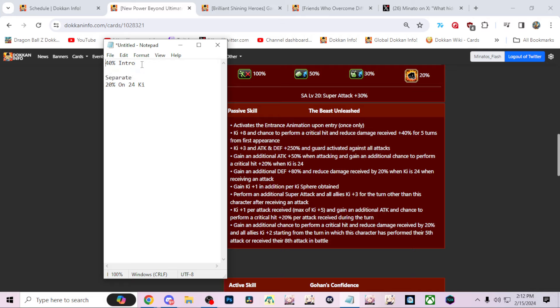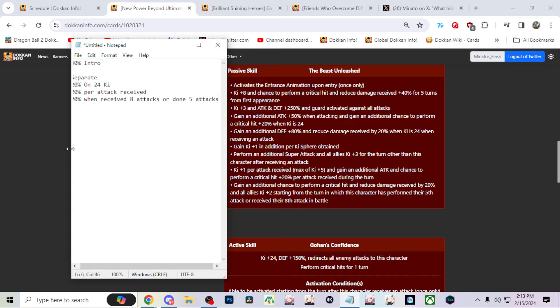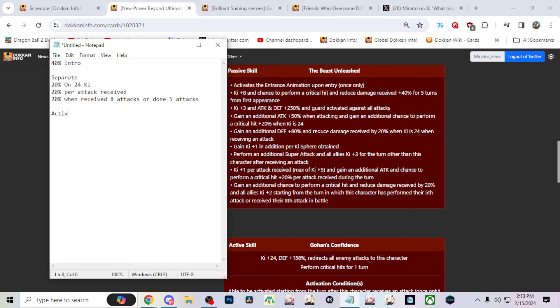The 20% at 24 ki is a separate phase, just like how Yamcha's dodge is in separate phases when attacking. He also gets another 20% chance to crit per attack received during the turn - again that is separate. So: 20% per attack received, 20% at 24 ki, and 40% on the intro. Then he gets another 20% crit once he's received five attacks. His active also gives him guaranteed crits during that turn.